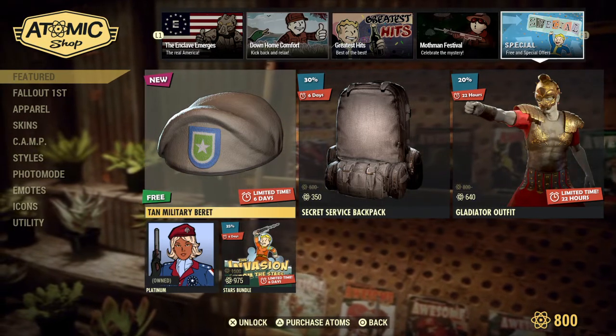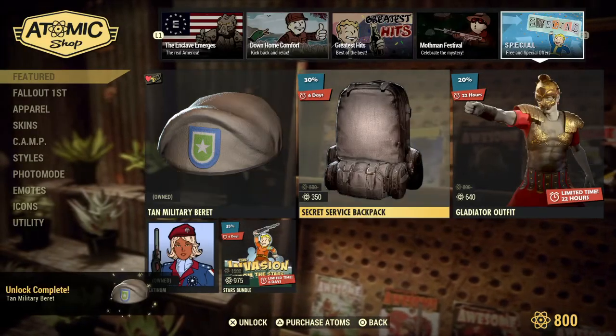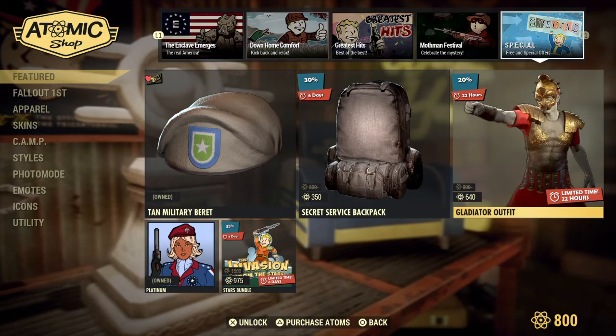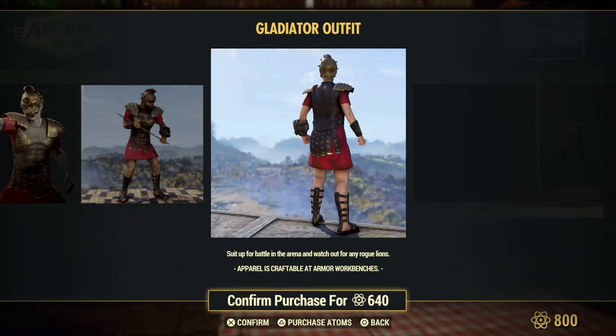You get the Tan Military Beret for free today, or this week. Secret Service Backpacks up for six days, 30% off. Gladiator Outfit is up for 22 hours at 20% off — it's actually a really nice looking outfit.